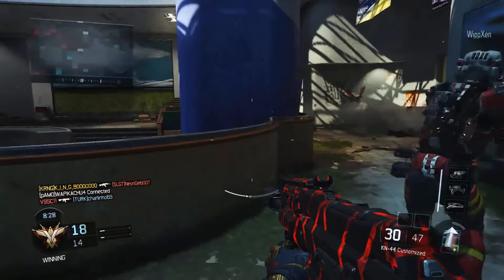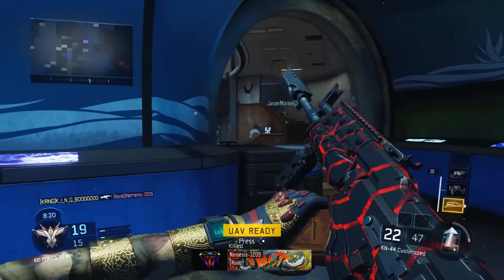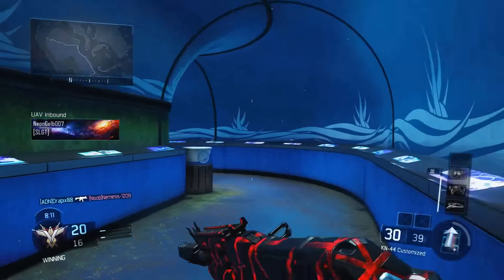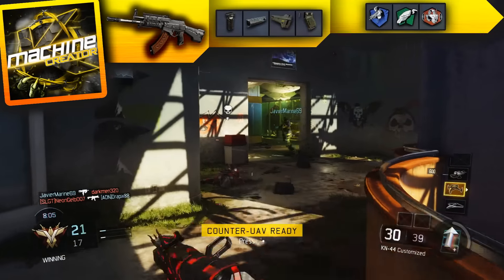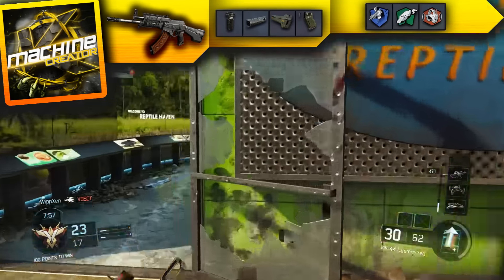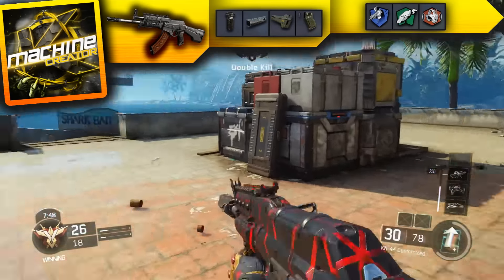The gun I'd recommend overall for this map is an SMG, because you can ADS a lot more than you would with an assault rifle with stock, and that's one of the main factors in winning gunfights. Guns like the Kuda or the Pharaoh are really good for this map. The gun in the background I'd classify as kind of a hybrid between an assault rifle and an SMG. The class setup is on screen right now — I'm using it in nearly every episode to show it's not about the gun, it's about the tactics.